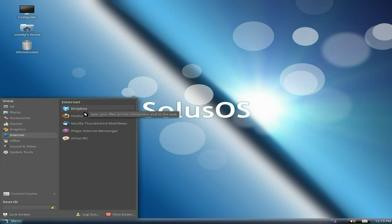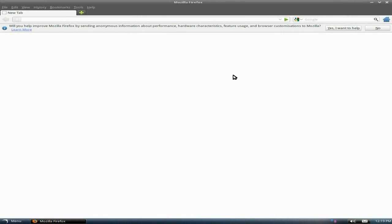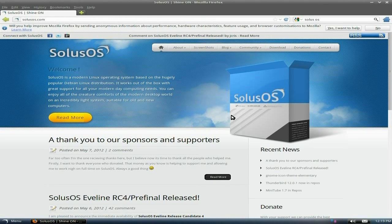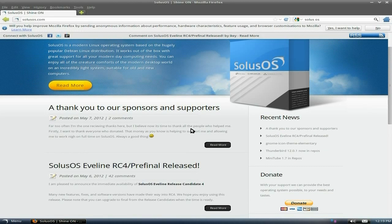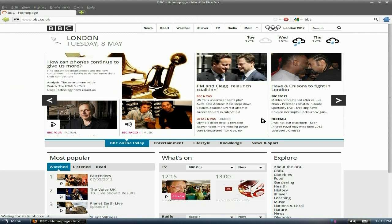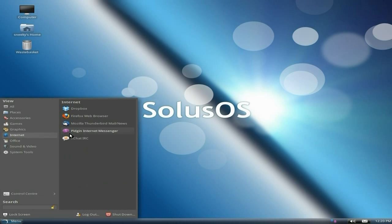For Internet, Dropbox is standard and Firefox for your web browser. Let's open Firefox up and see what's going on. Here's the Solus site — you can download it from here. It was just announced on DistroWatch so it's now listed there too. It works out of the box, I've never had it crash on me personally. The pictures load up nice. Web browser's all right, isn't it?